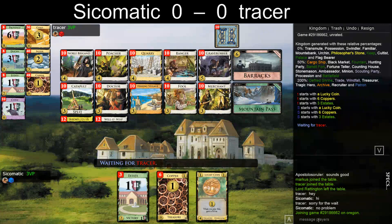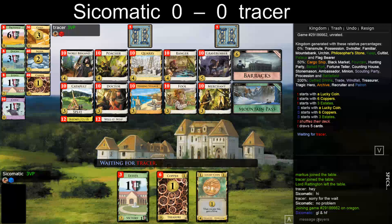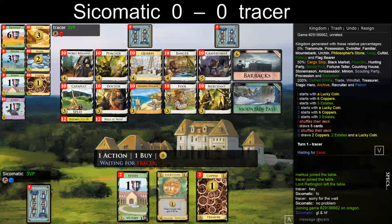Alright, here we go. Second match of the season versus Tracer. We have Lucky Coin and Catapult so it's going to be a bit of a back and forth at the beginning, playing Catapult as often as we can. The question is what you get with Catapult — can be either Poacher, Fishing Village, or a second Catapult.